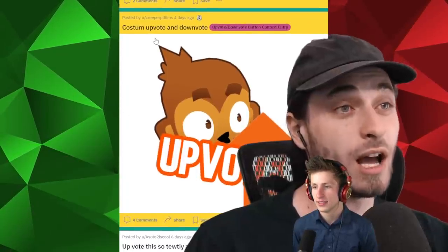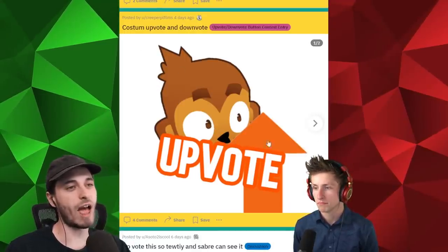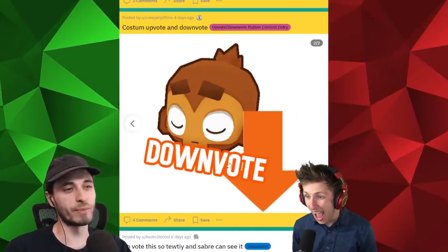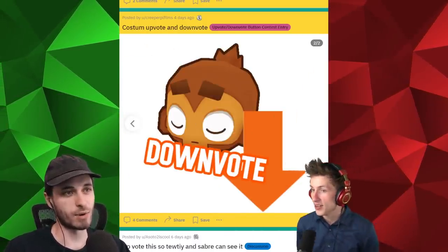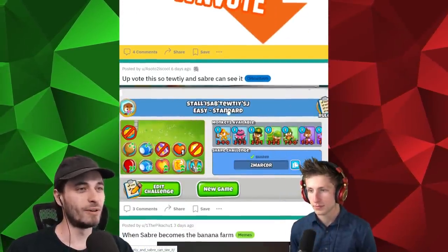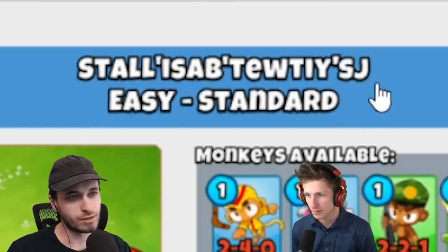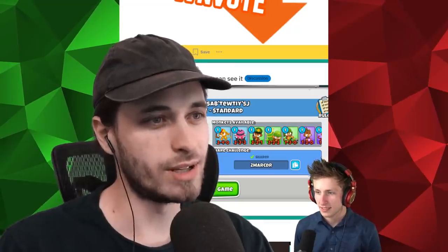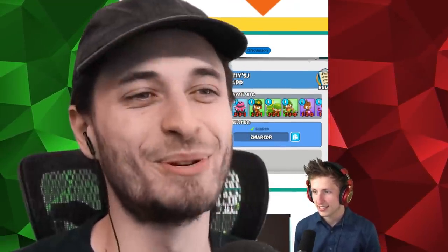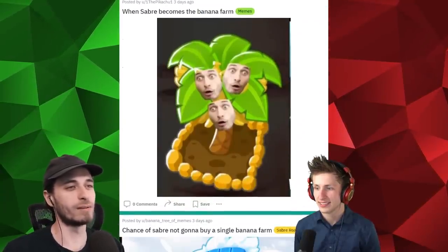Oh here we go — it's a custom one. I like the custom, people getting creative. Upvote — I like that. Though being really small, you're not really going to be able to see it that well. That could be cool — we've got to test them out. I'll just install ISAB 2D — it's easy. Upvote this so 2D and Saber can see it. I'm assuming they want us to play it. We'll have to keep it in mind for later. We're going to be the best on it.